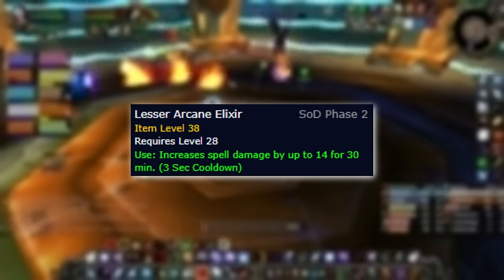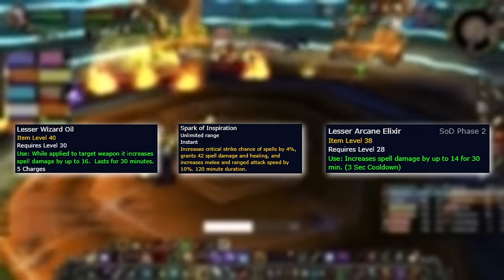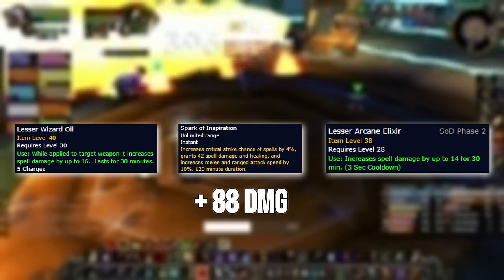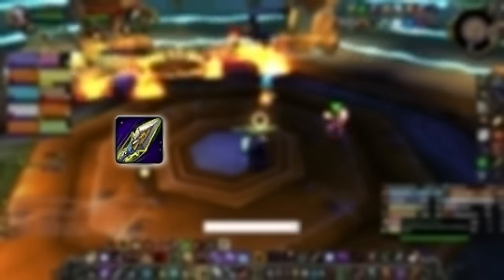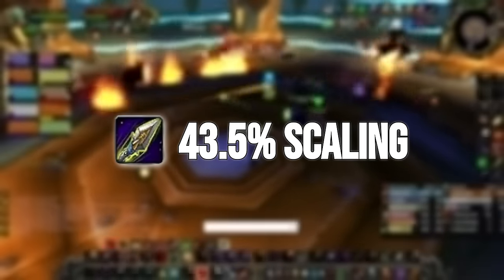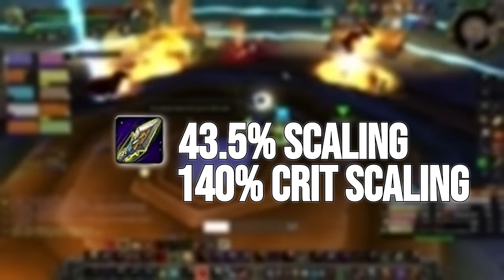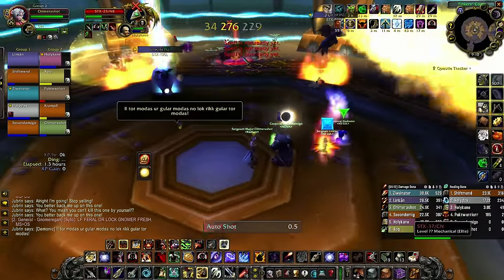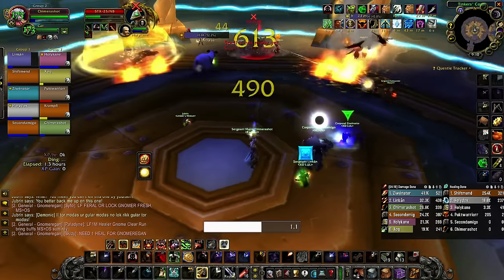In addition to the lesser wizard oils, we also want to run Lesser Arcane Elixir for an additional 14 spell power. The 88 extra spell power we get from our elixir, weapon oils, and the wool buff adds 88 damage to our Serpent Sting over its duration, and the Serpent Sting effect of Chimera Shot gets a boost as well. It's also a solid buff to Arcane Shot if you don't run Aimed Shot. Arcane Shot has a base scaling of 43.5%, but due to the weird crit scaling, it gains 140% crit spell power scaling, making it absolutely a viable spell to cast. There are even builds right now in Season of Discovery that utilize full spell power sets that can parse 99s on some fights, though it's still worse than attack power builds for now.